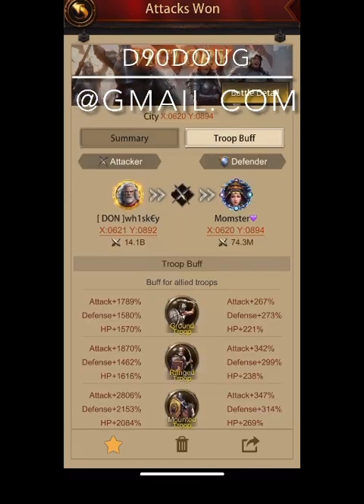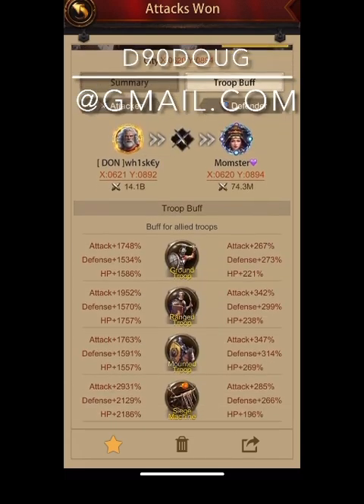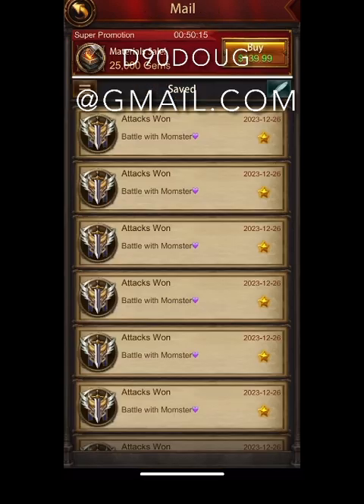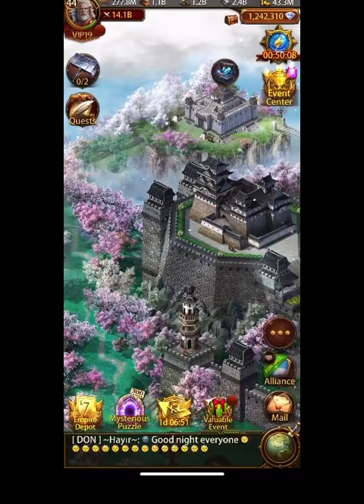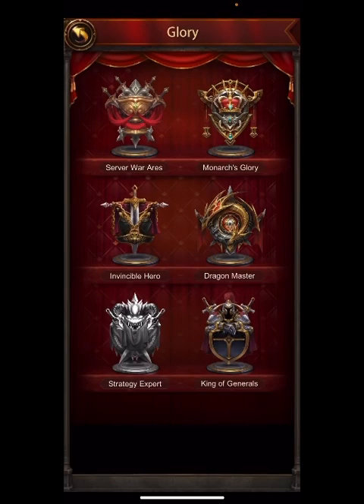Now let's look at these ones right here: 2800 horse, 2900 siege, 2900 archer, and finally a 2600 ground.